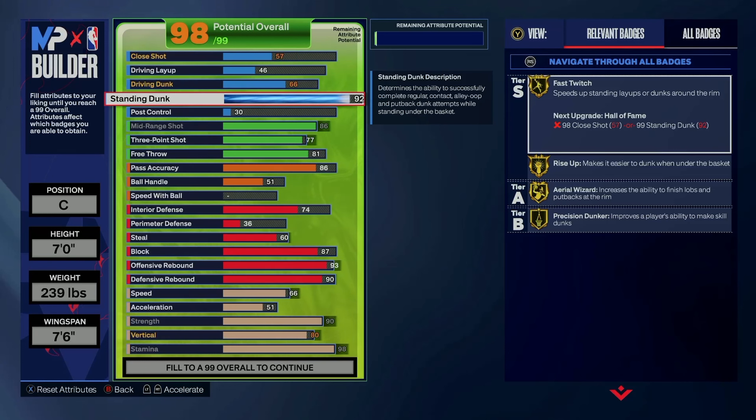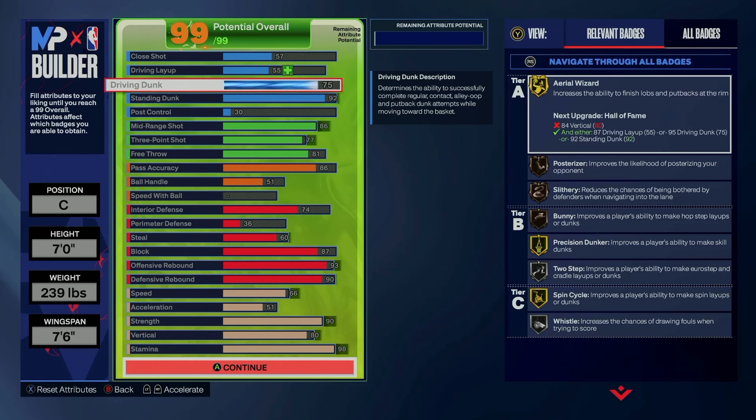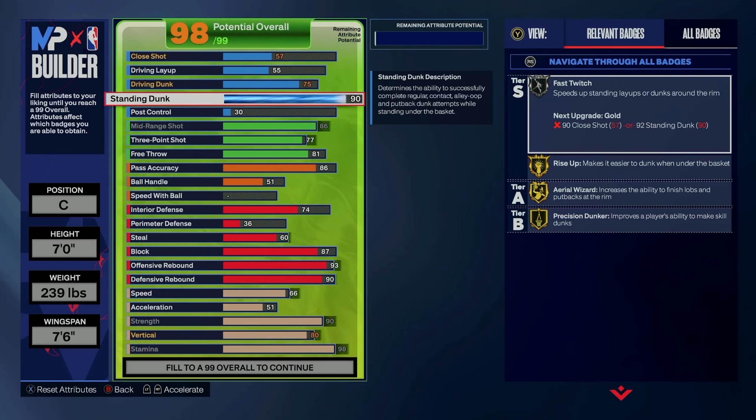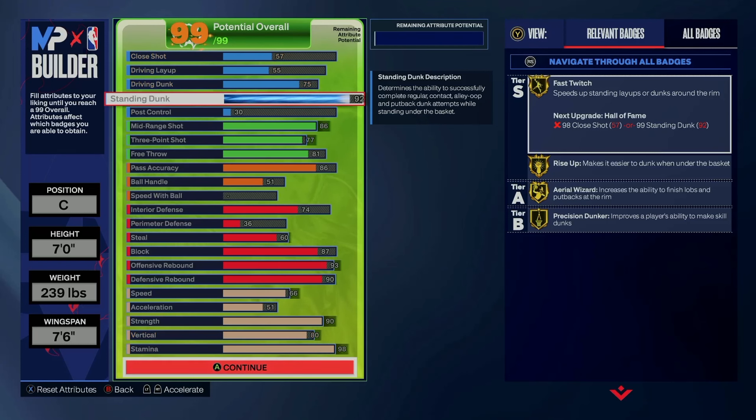For finishing, I'm going with a 92 standing dunk and a driving dunk at 75. I don't know exactly what ratings you need for certain animations, but we're really just looking for the standing dunk. 90 gives you elite standing contact dunks but 92 gives you Fast Twitch gold, and I think that's a very good badge to have. I noticed it with any of my builds that involve dunking — not just driving dunk but on standing dunk as well.